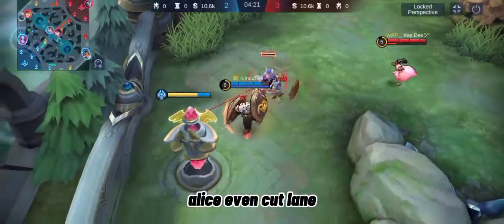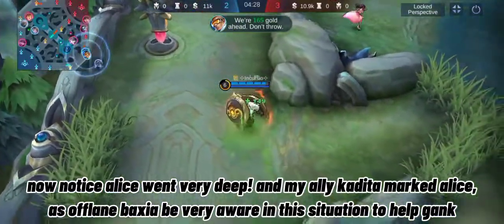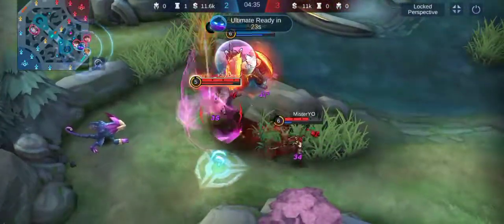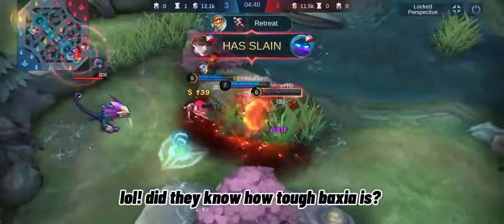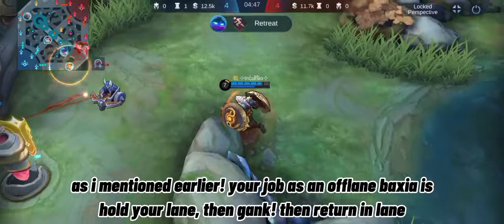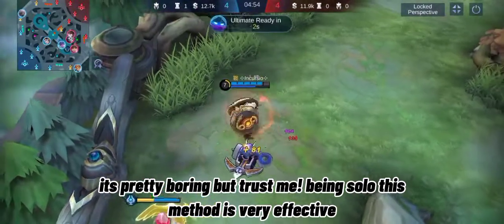Alice even cut lane and went very deep. My ally Kadita marked Alice — as offlane Baxia, be very aware in this situation to help gank. As I mentioned, your job as an offlane Baxia is: hold your lane, then gank, then return and lane. It's pretty boring, but trust me — being solo, this method is very effective.